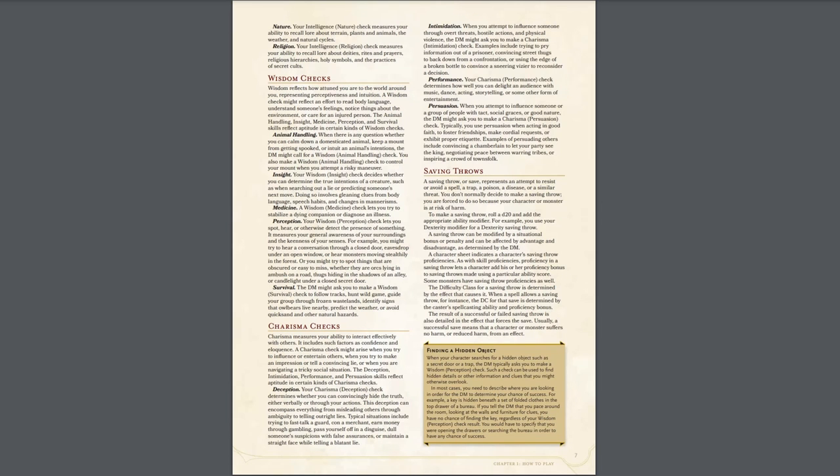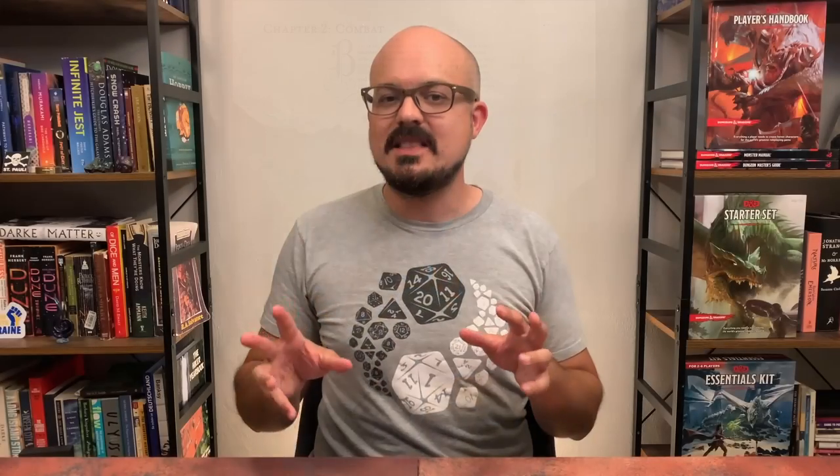What's missing in that shorter starter set rulebook, among other things, is the stuff on character creation. Character creation seems to be some people's favorite part of this game. But if you are just starting out or trying to save money or time, there are a host of character sheets available on the official website as well, all for free — link below. If you do want more of a hands-on experience and want to create your own character, I celebrate that.